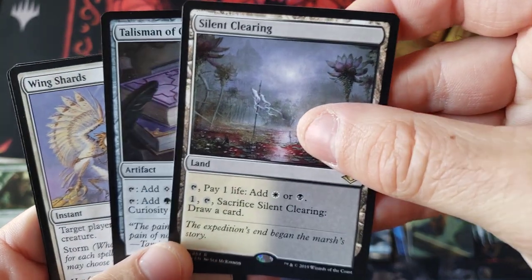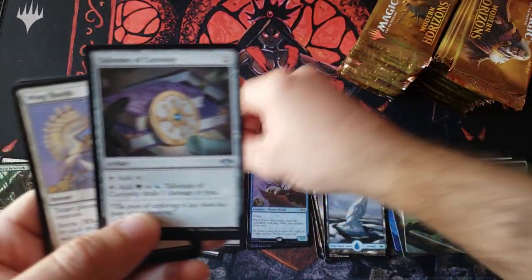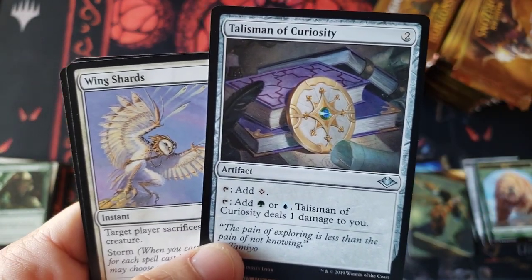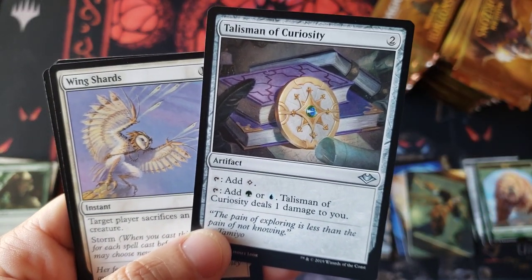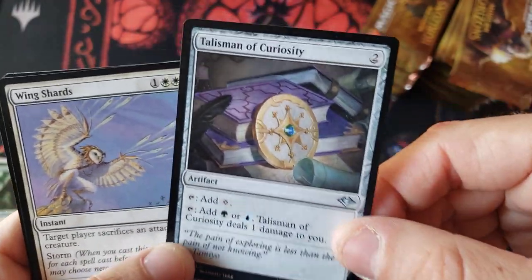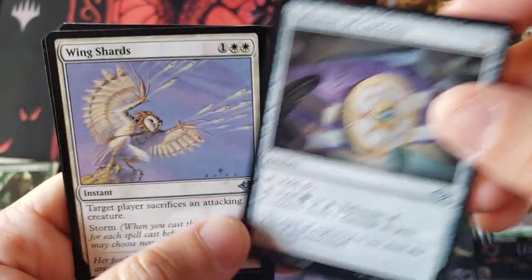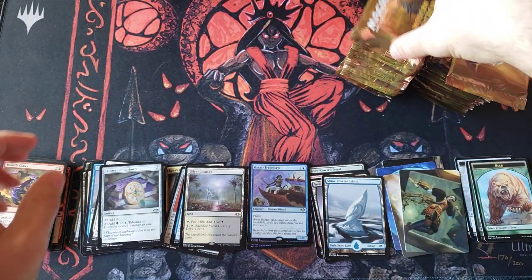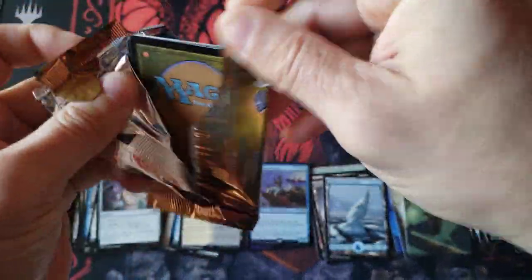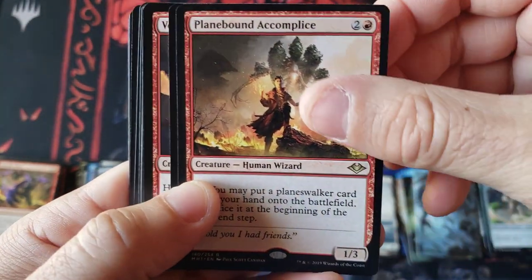I wouldn't be too excited about something like that because that is definitely a reprint target, ladies and gentlemen. And of course the Modern Horizons land cycle — solid, almost $10 a pop on these things. Amazing. These are the talismans I was talking about. I remember a lot of stores talking to me about that — one of the reasons they loved cracking Modern Horizons was they were selling playsets of talismans for like $7 a playset for uncommons. Be aware — cards like that, Wizards will secret lair and reprint those bad boys like crazy.